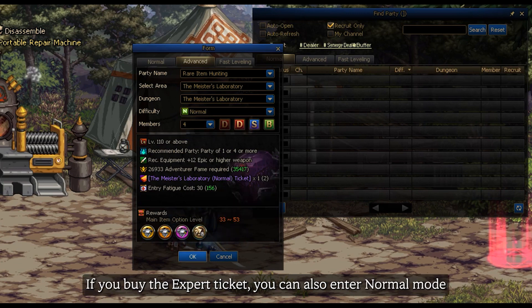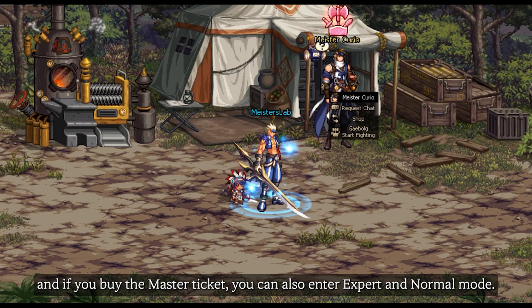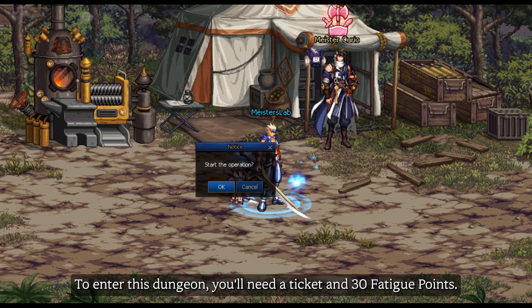If you buy the Expert ticket, you can also enter Normal mode. And if you buy the Master ticket, you can also enter Expert and Normal mode. To enter this dungeon, you will need a ticket and 30 Pate coins.